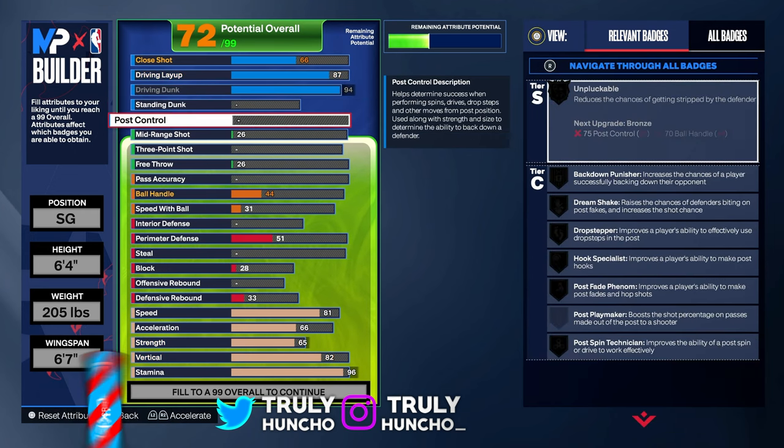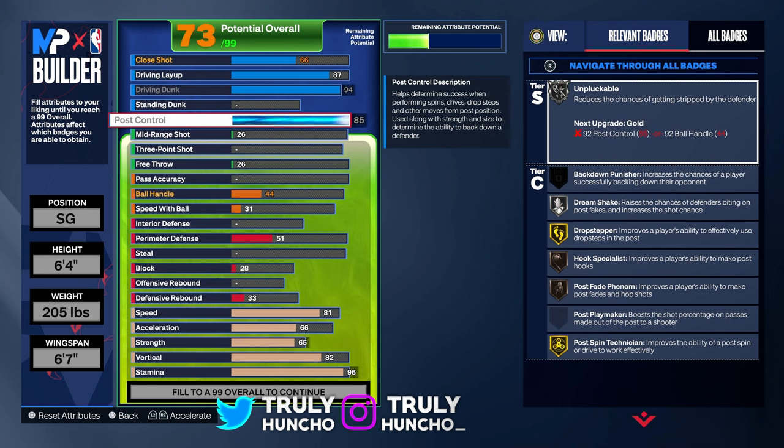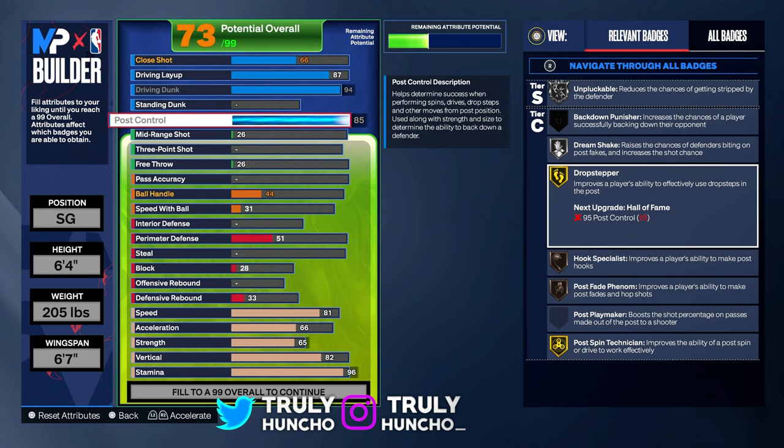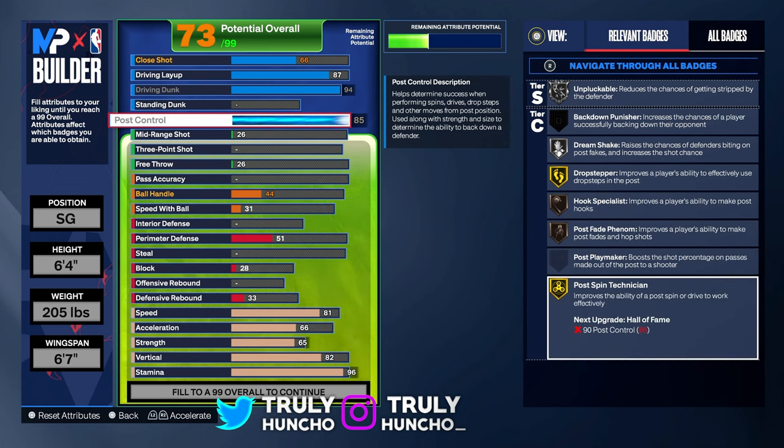For your standing dunk, don't upgrade that. For your post control, you definitely want to upgrade it — upgrade it to an 85. You'll unlock unpluckable on silver, dream shake on silver, drop stepper on gold, hook specialist on bronze, post fade venom on bronze, and post spin technician on gold.